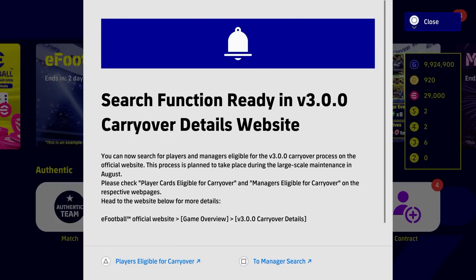We know we're getting one more update and then probably the big large update to transform and upgrade the game — from this season where Mason Mount is still at Chelsea and Declan Rice still at West Ham, to the new season transfers where Mason Mount is at Manchester United, Bellingham is at Real Madrid, Rice is at Arsenal, and so on — with their standard cards all upgraded and updated and all the transfers done.